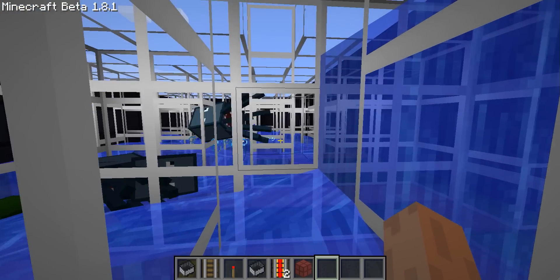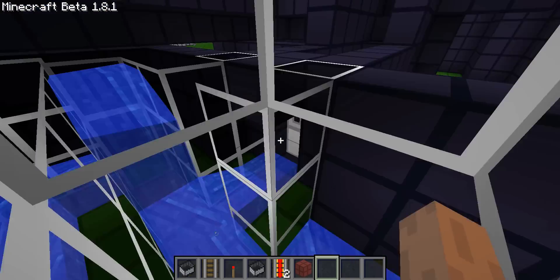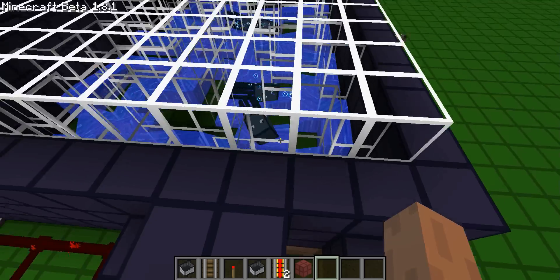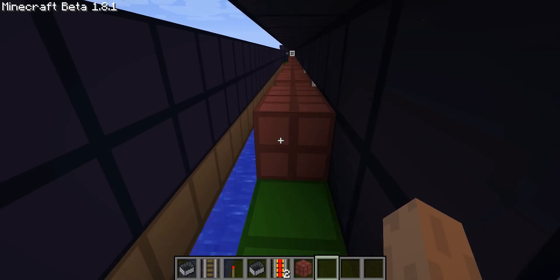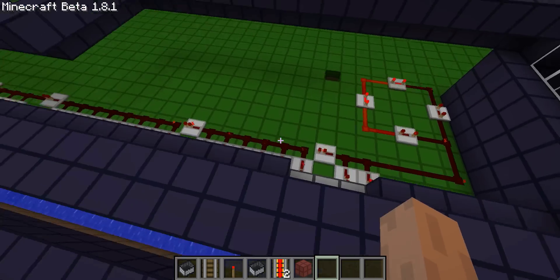We also have the glass water maze thing. It's a glass maze made with water in it — not going to show you the way because that would take away from the magicness. After the maze you end up in this room, which is my favorite by far.